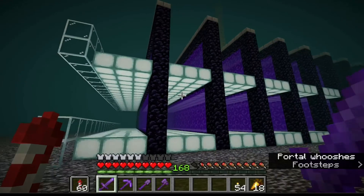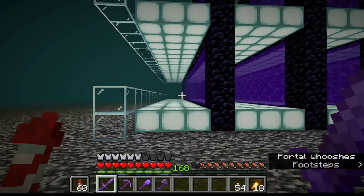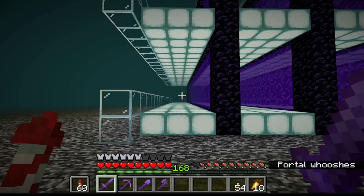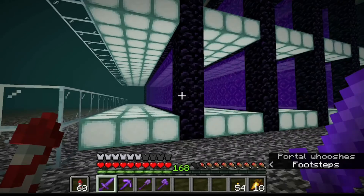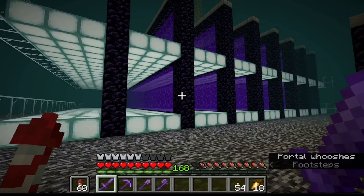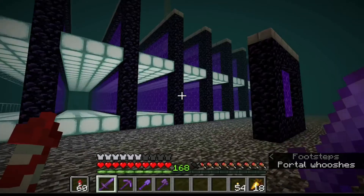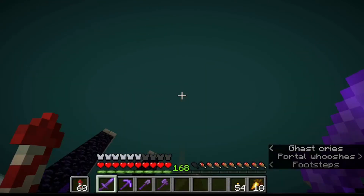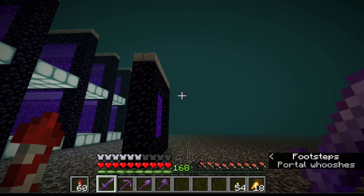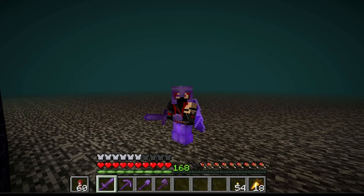Welcome back. I have completed the ghast farm — it's a design by Shulkercraft, you can check out his video. Basically the ghasts spawn in portals large enough for them. As far as I can tell you can use any sort of light block — glowstone, shroom lights, or sea lanterns. I use sea lanterns because those are most available for me. You can expand these farms up as many layers as you want, but you can't go any wider — the portals have a width limit. There's an AFK platform up here and a portal back to the overworld.